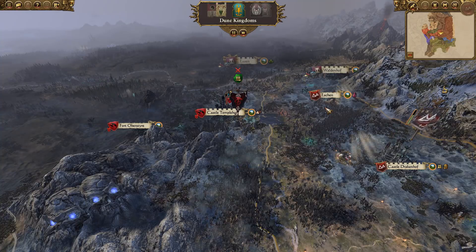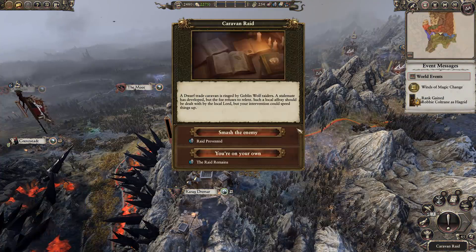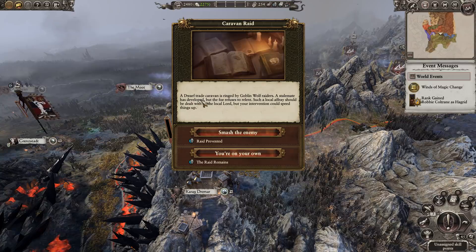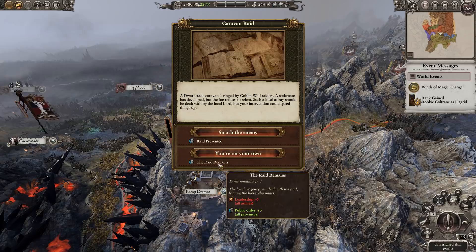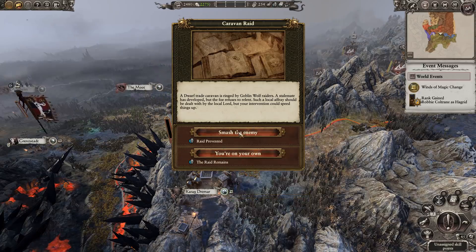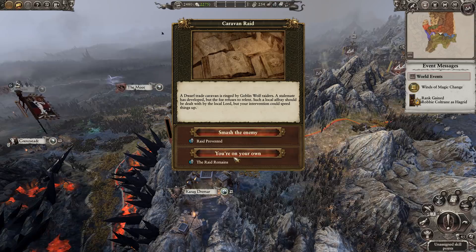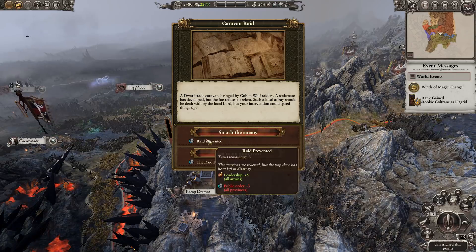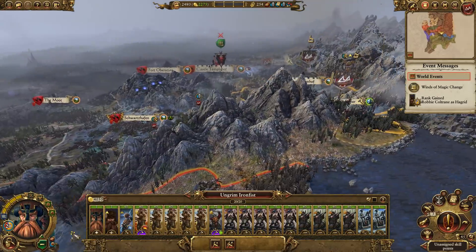Normally Kislev are like a kicking boy — they just get their head beaten in — and at the moment they seem to be doing very well for themselves, which is nice to see. Caravan rate: a dwarf caravan is ringed by goblins. We've had this before. Smash the enemy — no dwarf folk should be left in such peril. It may upset the balance of local polities, but the groby must be broken. You know what, don't want to mess with politics, it gets messy.